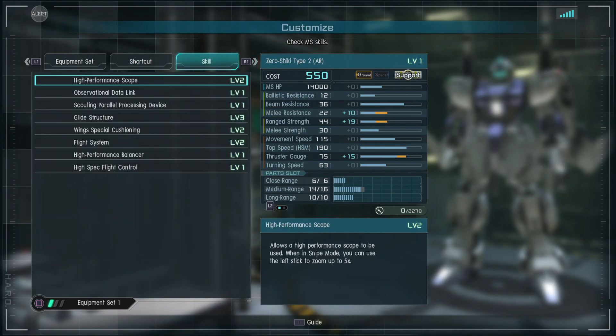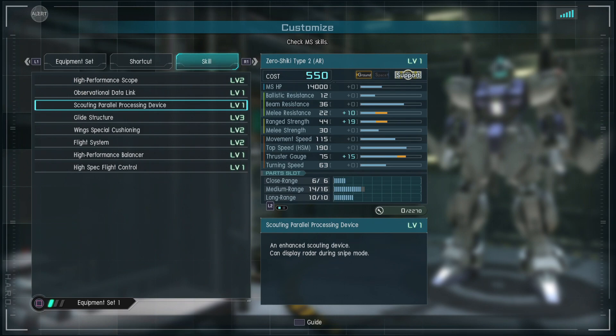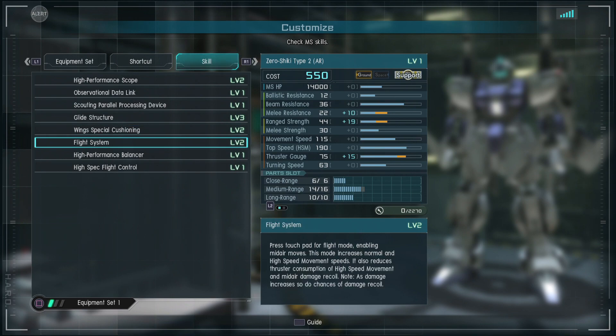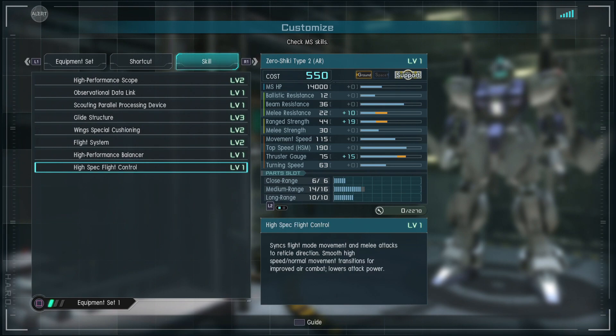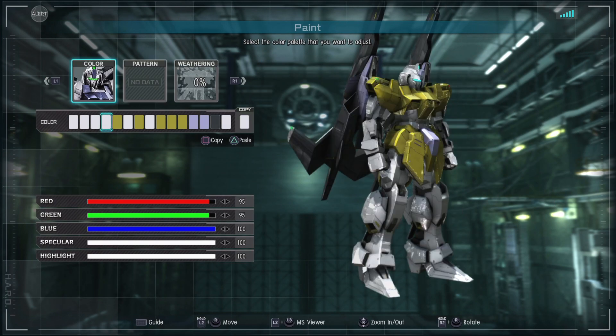Let's look at the skills. High performance scope. Observational data link — it can see radar while scoping, that's good. Glide structure level three: while it falls, it falls slower so you can do mid-air attacks. Wing cushioning flight system level two — you press the touchpad on the controller and it lets you go into flight mode. It has high performance balancer, very unusual for a support type so it can boost into melee. And high spec flight control — basically it directs your melee in the direction of your aiming reticle, but it reduces your damage for some weird reason.